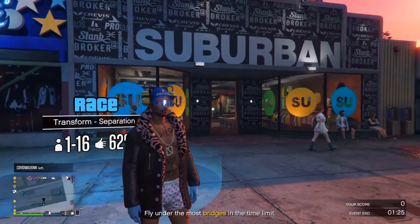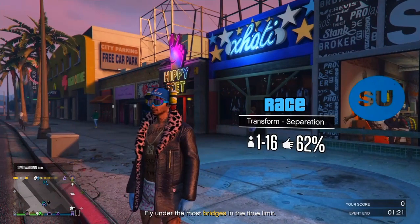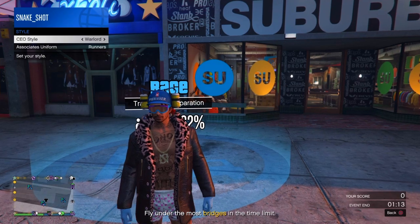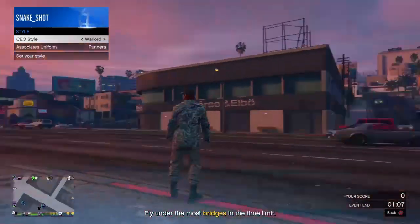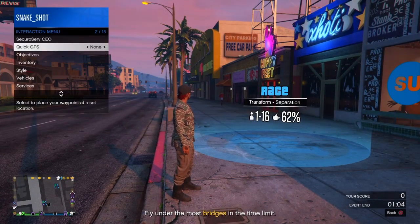For the first glitch I'm going to show you a very simple tan joggers glitch. You'll be able to get the tan joggers in GTA 5 Online and keep them saved as one of your outfits. First, start up your CEO or join someone else's CEO, go to management, and select the warlord outfit. The warlord outfit actually has the tan joggers on it, which is going to help you out with this glitch.